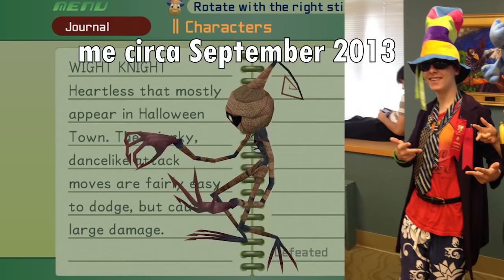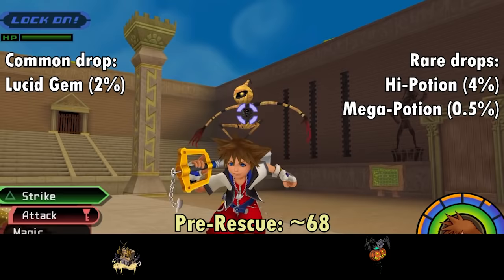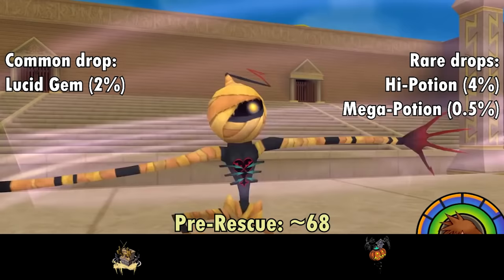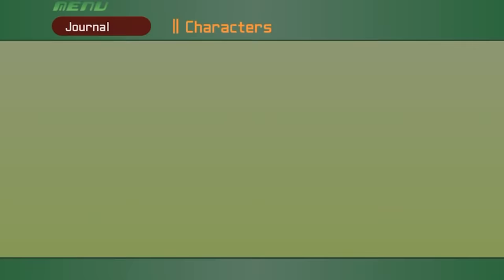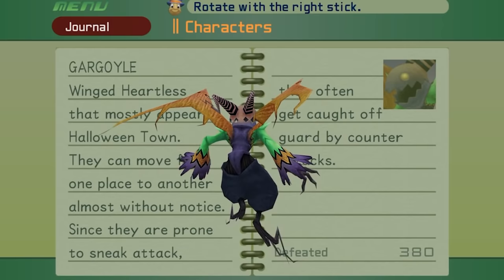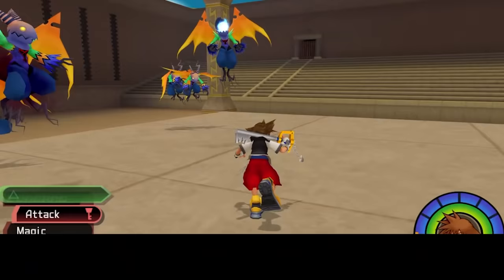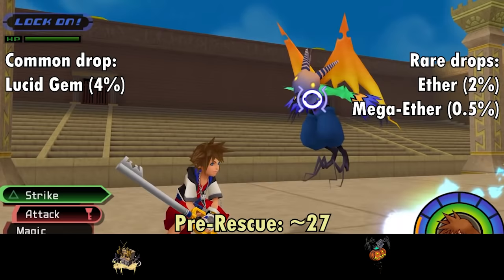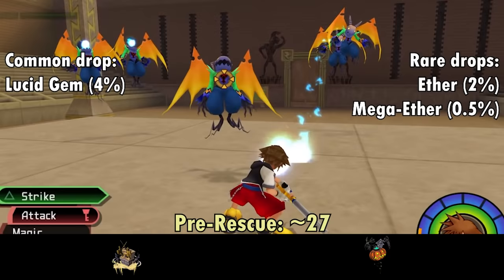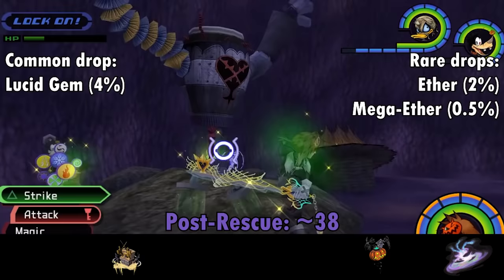Next is the White Knight — janky, herky-jerky motherfuckers who like to jump around and swing their razor-thin limbs at you. They attack with an X-shaped hand swipe and a circular arm spin, often mixing in jumps to keep their movement unpredictable. They drop the Lucid Gem material at 2% per kill. The best White Knight spot pre-rescue is Moonlight Hill with about 24, and the Manor Ruins in the post-rescue with about 24 as well. Gargoyles are also fairly versatile, shooting energy balls, grabbing with claws, doing aerial kicks, and turning into an intangible purplish mist. You can block the blue energy ball back at them to stun them. Gargoyles drop Lucid Gems at a higher 4% chance per kill.